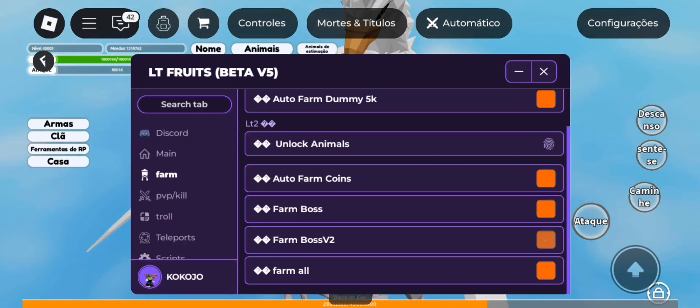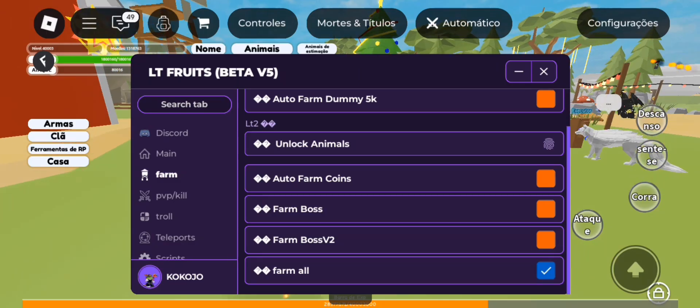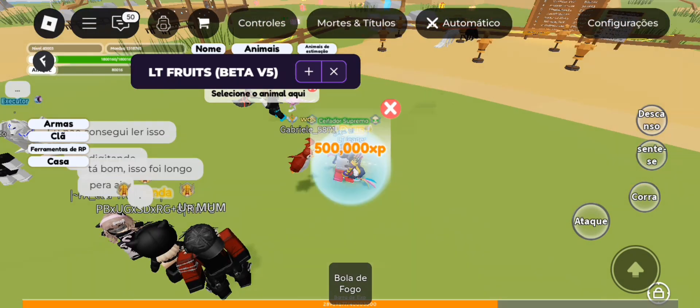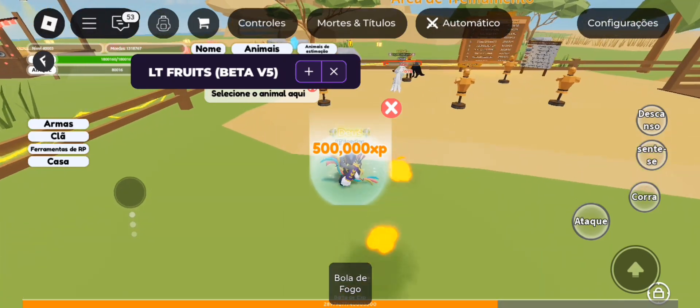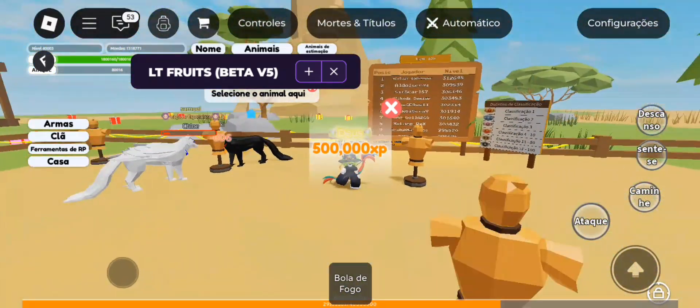When you disable the option, you have to reset the character. Let's go to farm all — it has also been improved, making the farm faster. This option shoots fireballs at the 5k dummy and farm boss, gets coins, and literally farms everything at once.